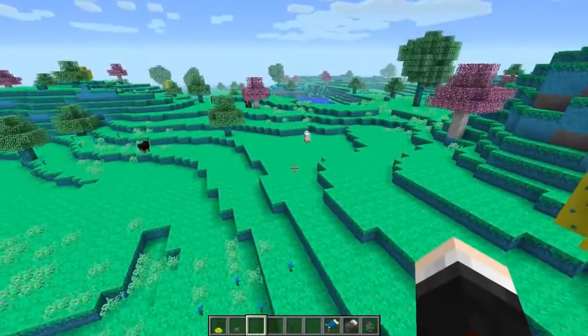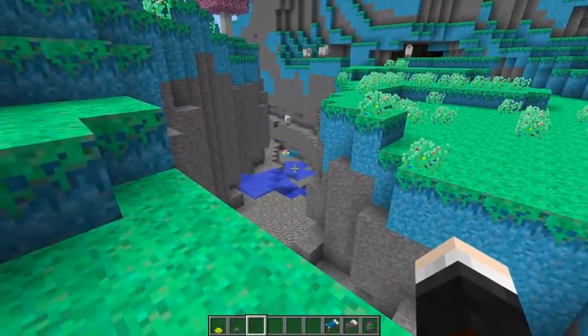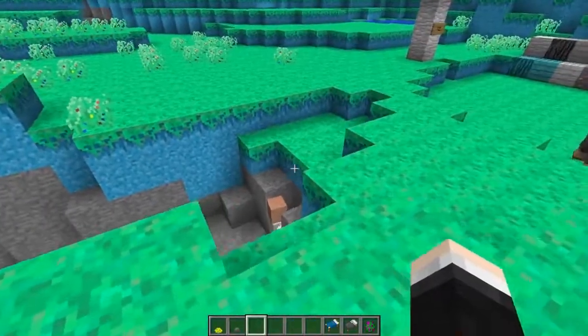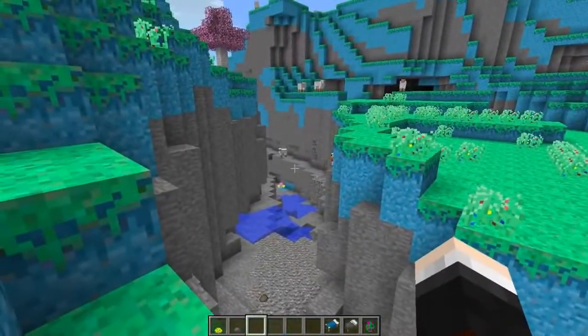It looks pretty damn sweet. It's fairly flat, but the interesting thing is behind the Diamond Retreat there was actually a ravine, and there happens to be one here too. It seems to kind of mimic the same features - it'll mimic the big things like ravines.